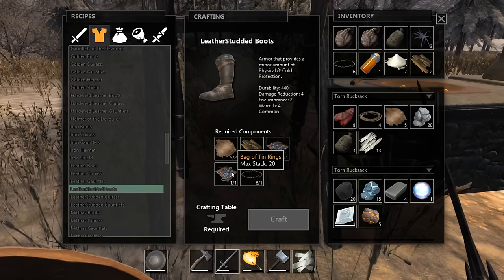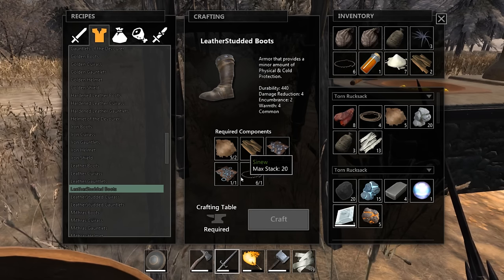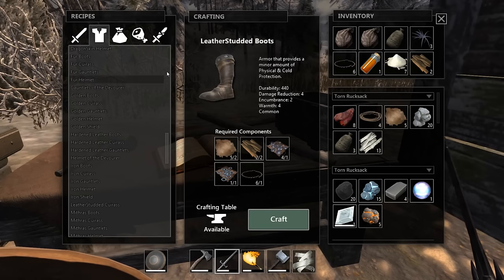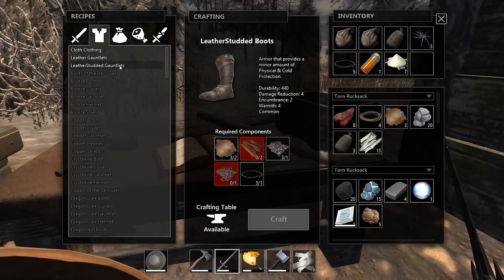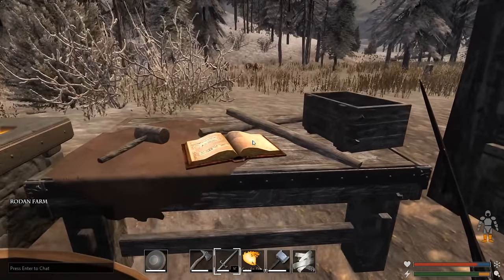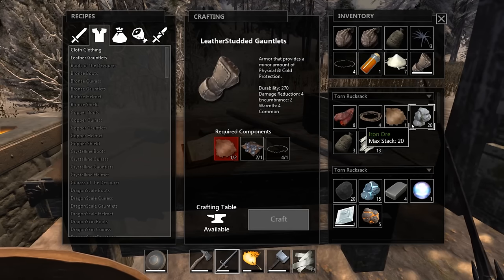We've got a few rings already, so let's go for the boots. The boots are one of the things we don't have a real good pair of, so we're going to try to go with steel boots first. I have everything I need to make this - all I need is a crafting table. Let's go over to the crafting table and go to armor, scroll up, and leather studded boots. Let's go ahead and make the leather studded gauntlets as well. We have the gauntlets and the boots. Leather studded boots and leather studded gauntlets. Okay.